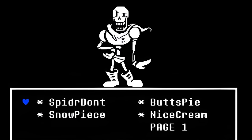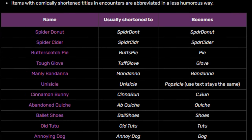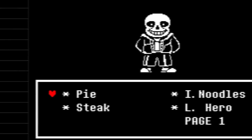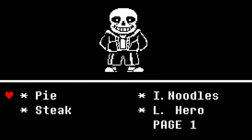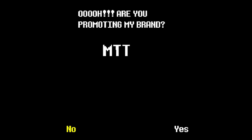Some item names are abbreviated in battle, such as the Butterscotch Pie being abbreviated to 'Butts Pie.' However, there are times in battle when a serious mode is activated so item name abbreviations change — such as when you fight Sans, where the Butterscotch Pie abbreviation changes to just 'Pie.'